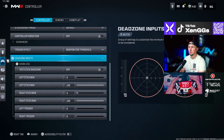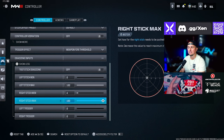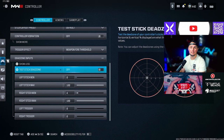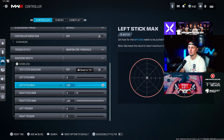I have my trigger effect set to weapon fire threshold. Dead zone inputs: left stick minimum is zero, left stick max is 100, right stick minimum set to four, right stick max set to 100, left trigger set to zero for that click trigger feel, right trigger set to zero as well. If you go to show more and test your stick dead zones and notice any movement, turn the left and right stick minimums up a little bit.